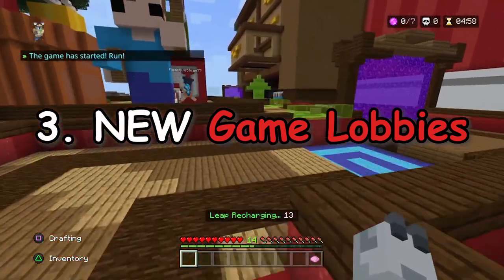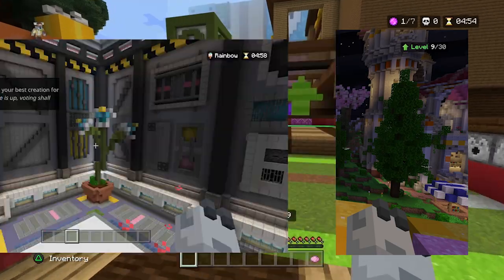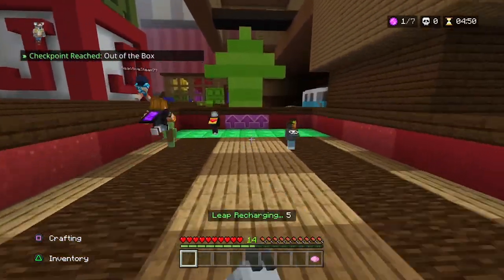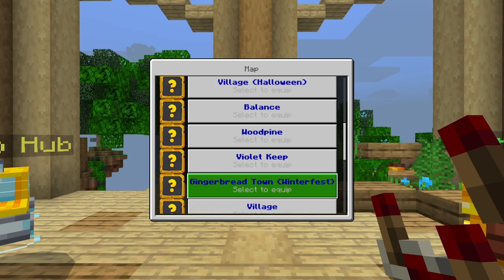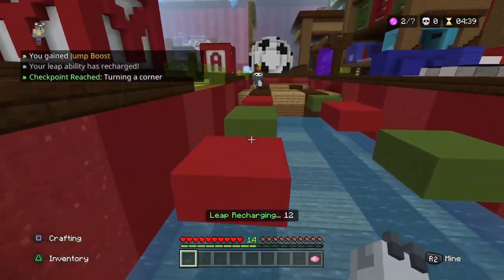Number 3: New Game Lobbies. All of the game modes have a new spring lobby, even Just Build. But I bet you didn't know this secret — if you make a custom server and select maps, you can now choose any map, even if it's an old Halloween or Christmas seasonal one. This is pretty cool as not many people know about this.